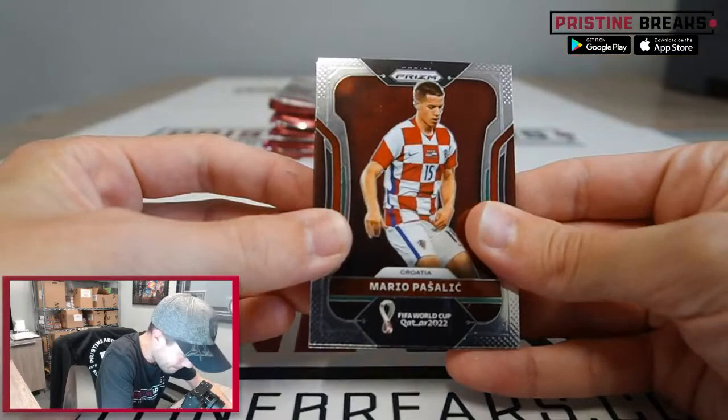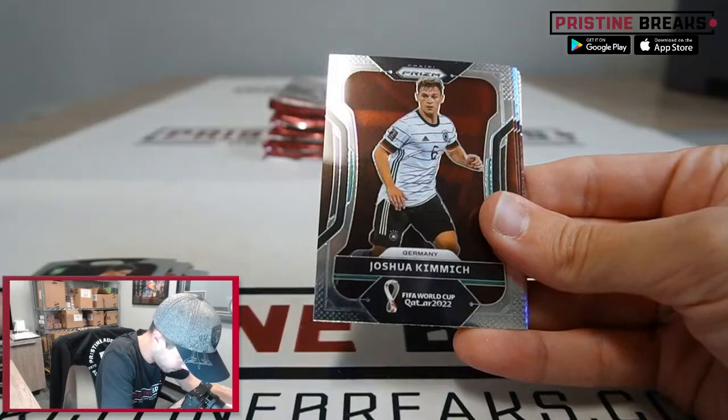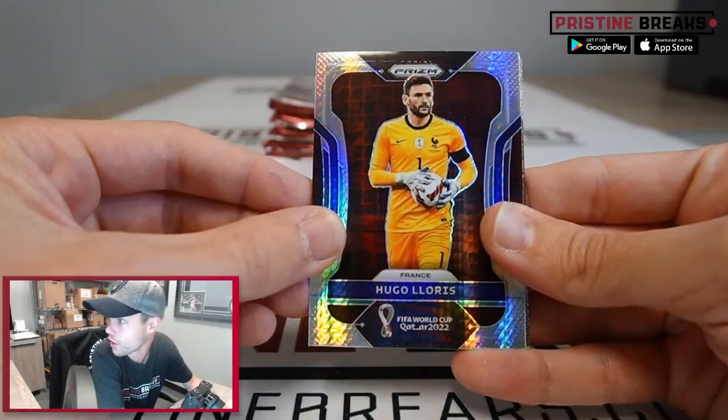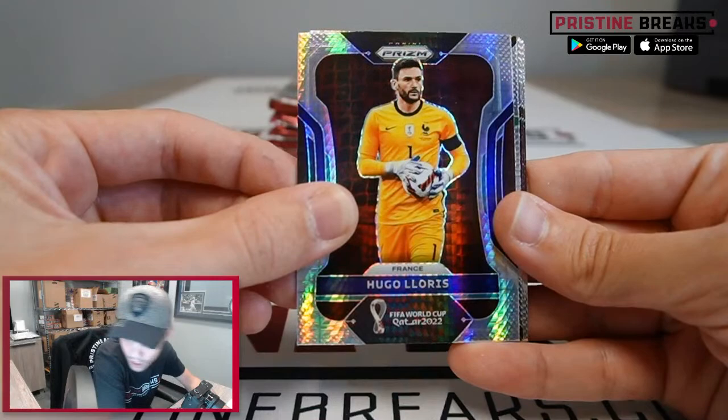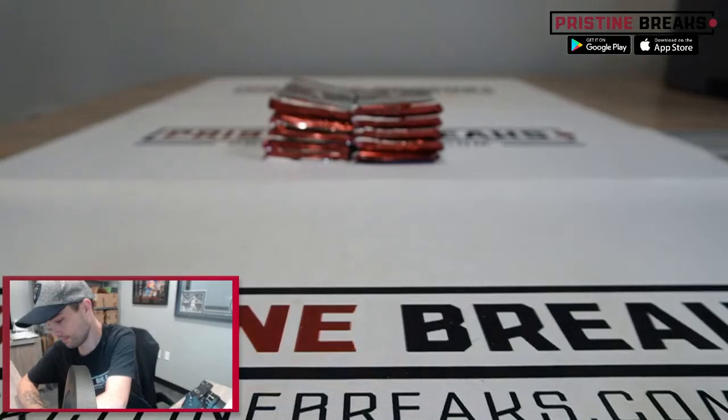Next pack: Mario Pasalic, Thorgan Hazard, Gonzalo Plata, Uriel Antuna, Joshua Kimmich, Kasper Kowalski. Oh, there's a nice Hugo Lloris for France — that's pretty nice. Let's see who's got France — that is Group D, Kel. Andres Guardado, Alexander Mitrovic, Abdullah Al-Malki, Mohammed Kudus, and Francisco Calvo.